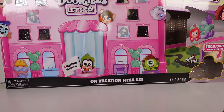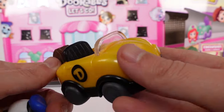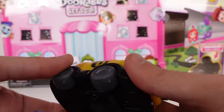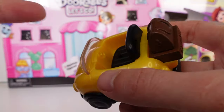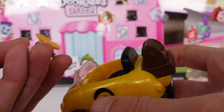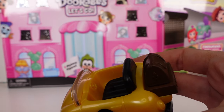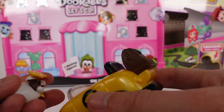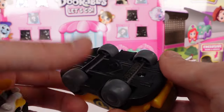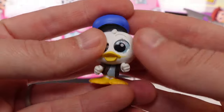First we have the vehicle — this is the Donald Duck exclusive vehicle. I love the Let's Go series, all their little cars are so cute. They have a little peg so your character can sit in there, and you can mix and match. The wheels do work so you can roll them around. And here's Donald!